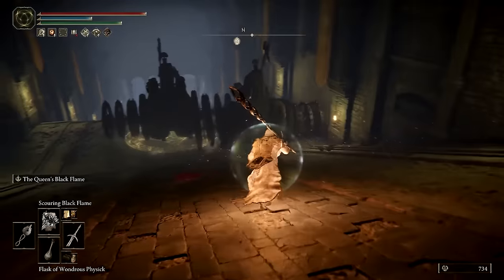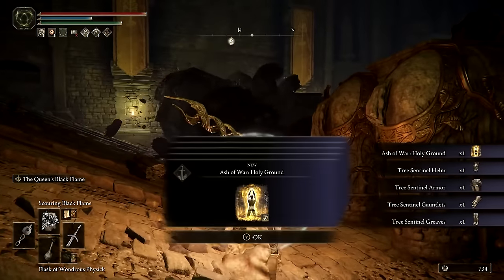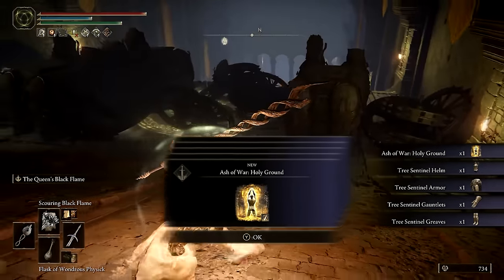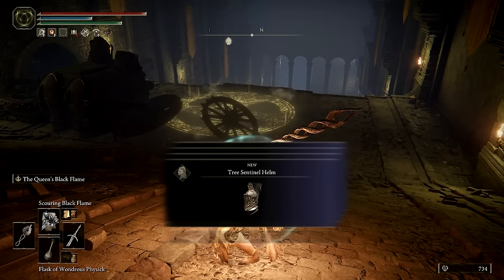Approach and it will appear, and the two other chariots will crash into it, reducing all three chariots in this dungeon to a pile of scrap metal. This will also reward you with the Tree Sentinel armor set along with the Holy Ground Ash of War.